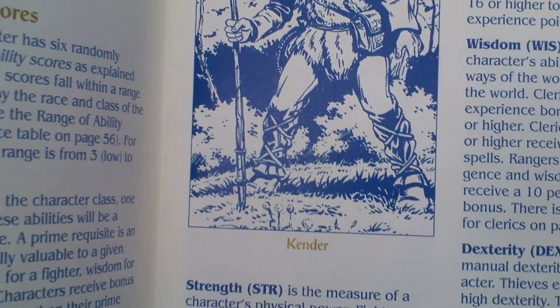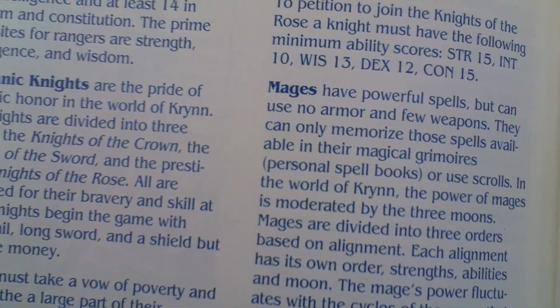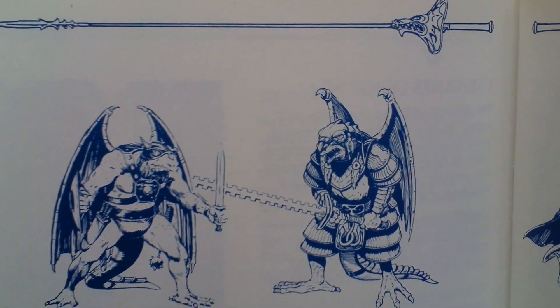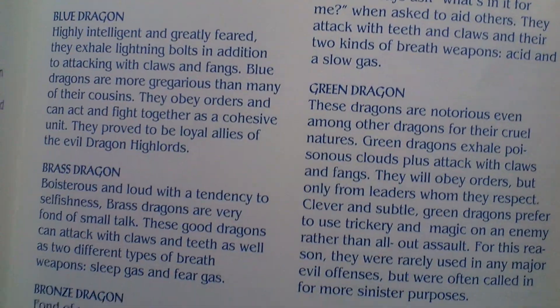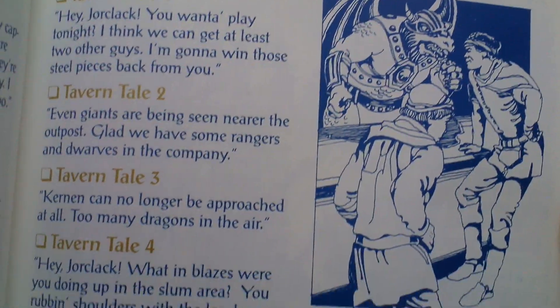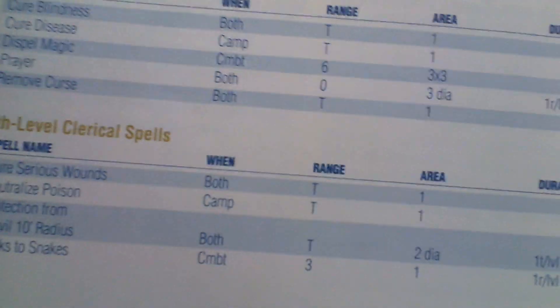There are attributes, alignment — all the usual AD&D rules — and here are some enemies. At the end there are journal entries with some maps, and experience and leveling tables, spell tables, and such.